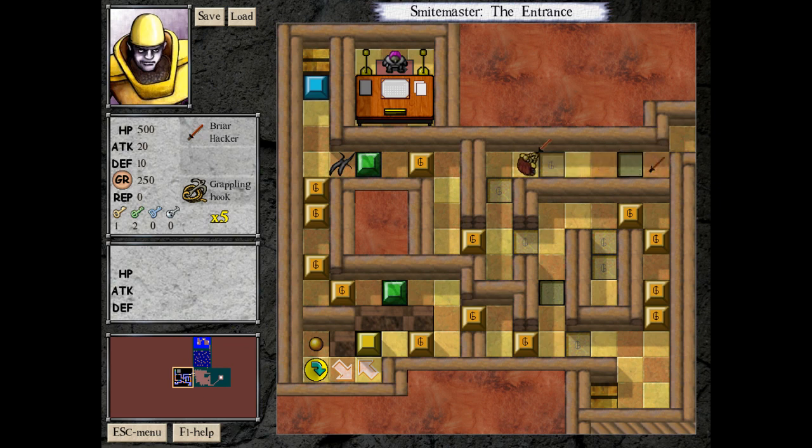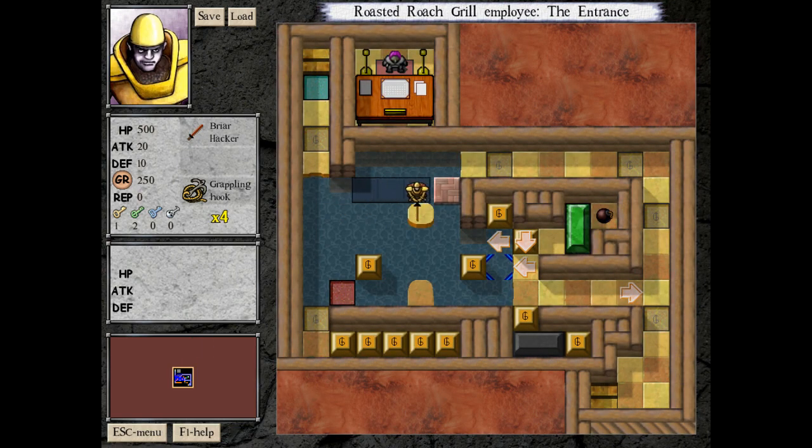That lets us get to the briar hacker. The observant will notice there is a secret room here, but we're not going in there just yet. You may remember all the way back on the second floor there was a really big sword hiding behind briar - now that we've got the briar hacker we can go back and pick it up. For the scoreboards of this hold they're basically split into two groups: people who managed to escape with the really big sword and people who didn't. Walking out with only 20 attack gives a really low score, whereas walking out with the really big sword gives about a thousand extra points since it's 220 attack. That's just the way this hold is structured.